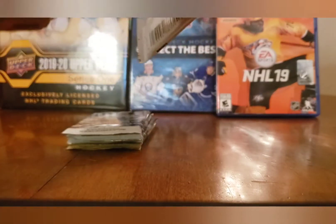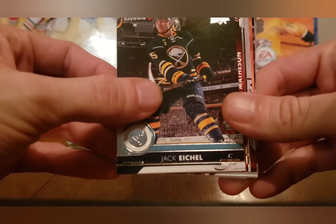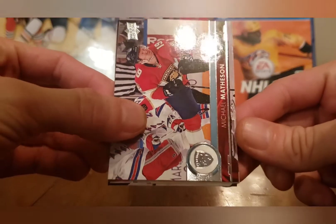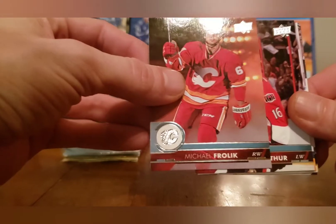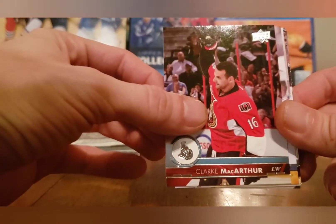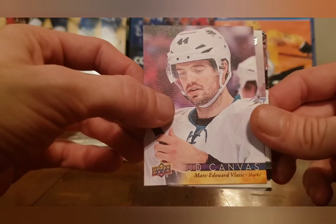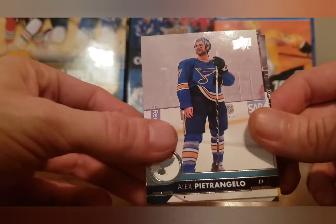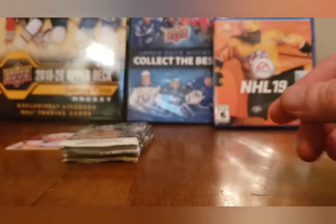Moving to 17-18 Upper Deck Series 1 — I called it Series 2 by accident earlier. We got a Jack Eichel, a Michael Matheson, a Michael Frolík, and a canvas of Marc-Edouard Vlasic — I really like the look of that year's canvases. So that's basically our first insert. We also got Alex Pietrangelo, Justin Brown, and Derek Forbort.